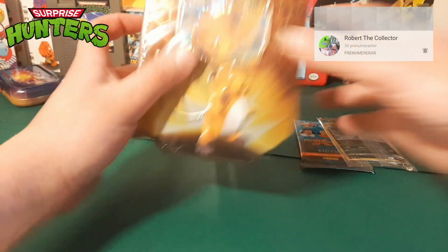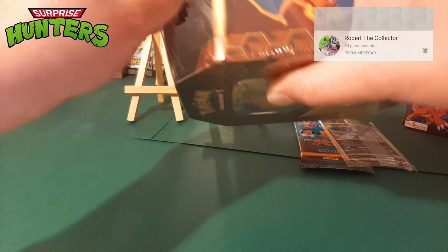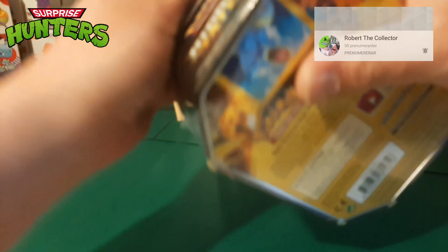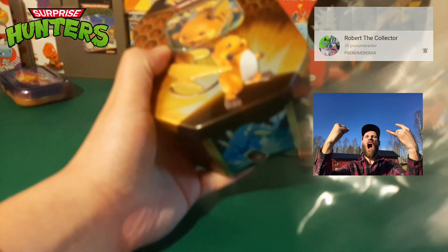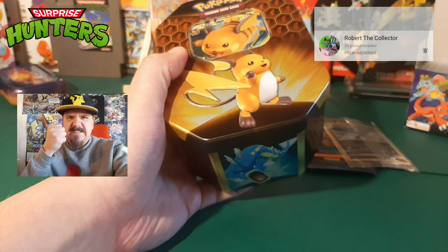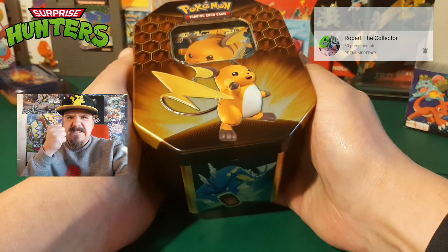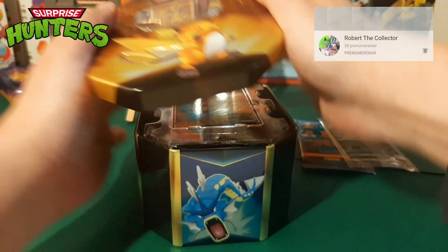All right guys, here we go. So Robert and I are both Swedish, we both have a beard, so we're pretty much vikings — that's why we decided to have Holmgang, Clash of the Vikings. I got this Raichu tin, as you can see, from MA Cards, who also sent those promotional cards that we're gonna check out after this tin.